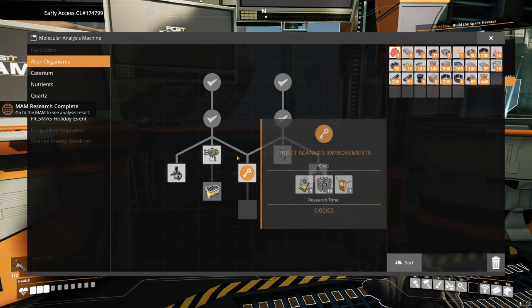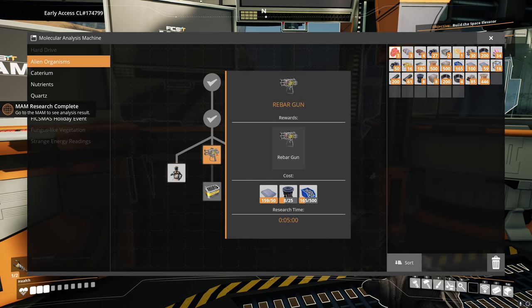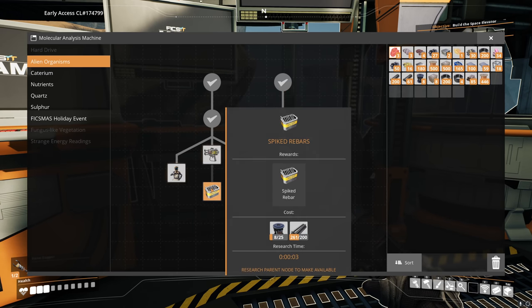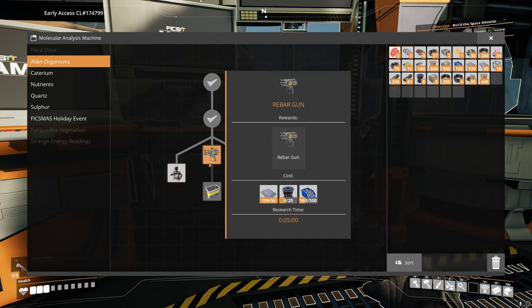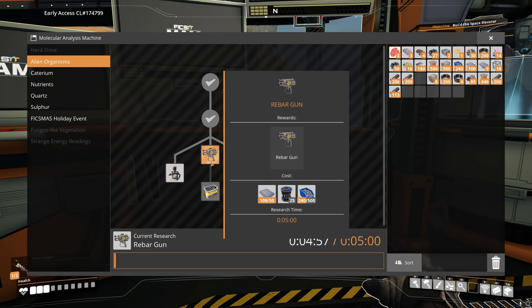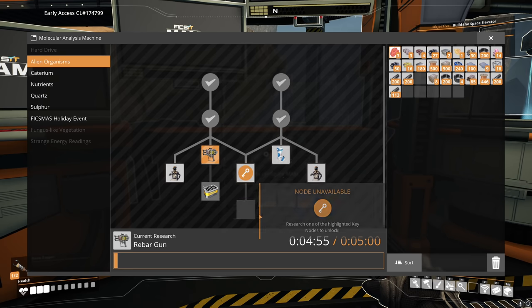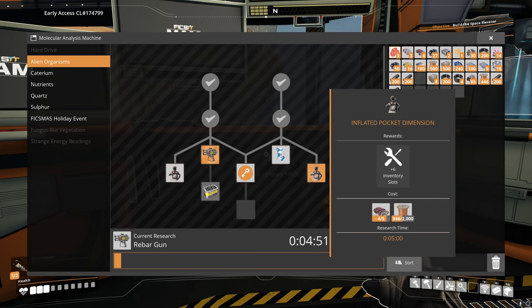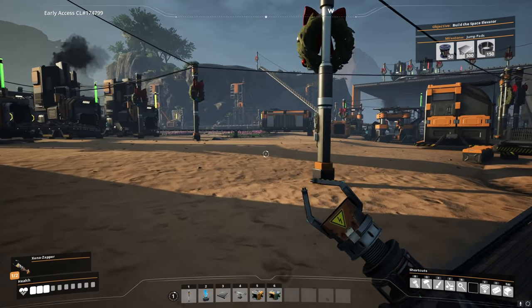A rebar gun — yes, yes, yes! What do I need? Rotors acquired — five minutes, okay, fine, you're going to take five minutes. We also need some more carcasses so we can extend a tool belt, and we're going to need some other alien carcasses so we can get the expanded inventory slots. But yes, very good.